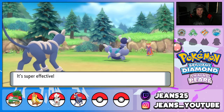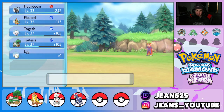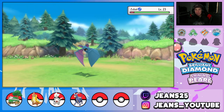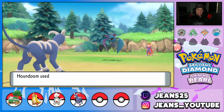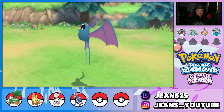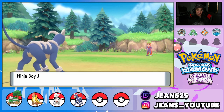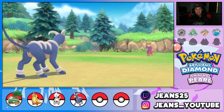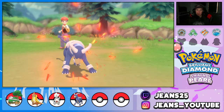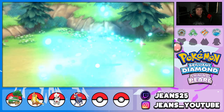Shiny Pokémon reactions are a big thing in the community, and I think random encounter shinies are way more exciting than hunted ones — when you're hunting you expect it eventually, but a random encounter is completely unexpected. My shiny Houndoom was a roughly 1-in-4096 encounter. I think it's only my third random encounter shiny ever, which says a lot about those odds.